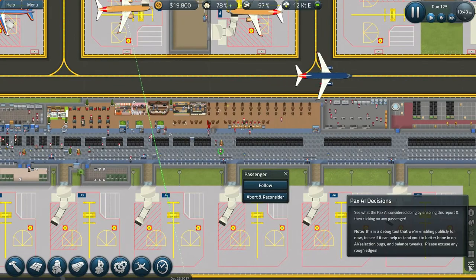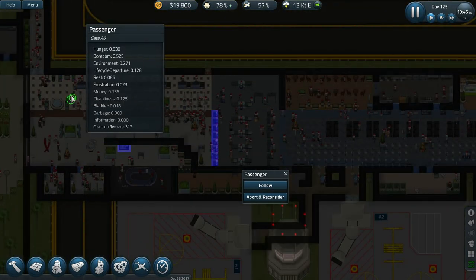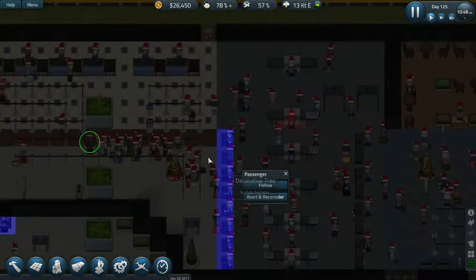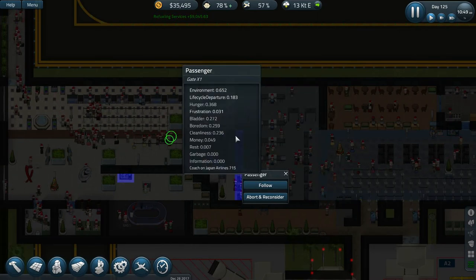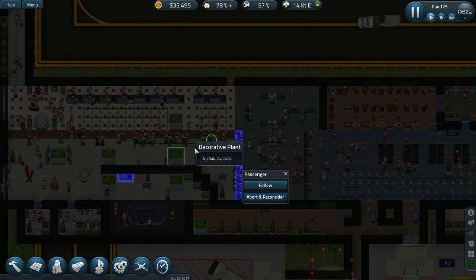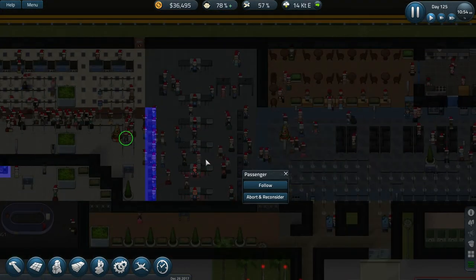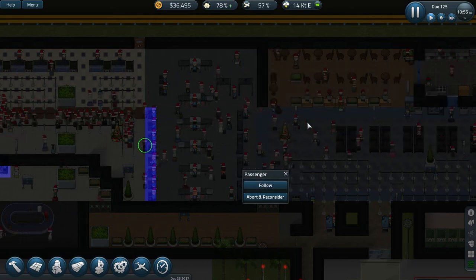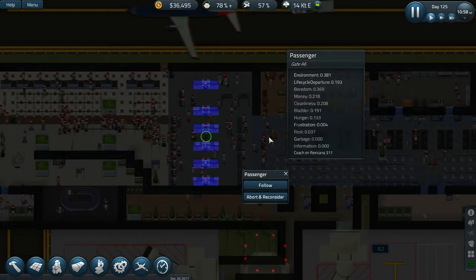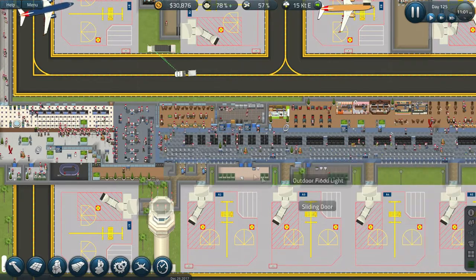One thing I'd like to show off is the green Pax AI decisions. When you click on a passenger, it will show you everything they're about to do. So they've already got their ticket — that means blue, meaning any security desk is showing their options. They're going to go ahead and get in line here. It's also showing them they're down for hitting up the vending machine, but they can't now because they're in line. So you can actually watch the decision tree, which is pretty cool. Now that he's gone through his bag scanner, it'll go to one of the body scanners and so on through the entire decision tree.